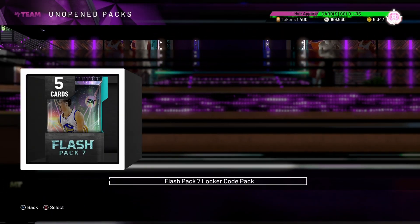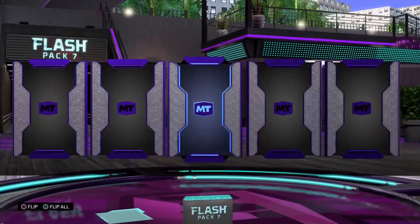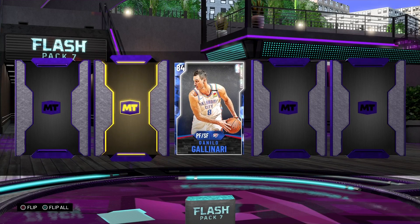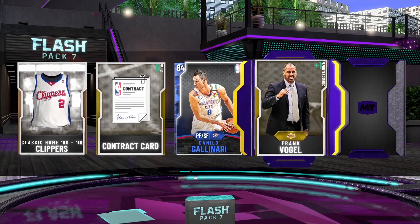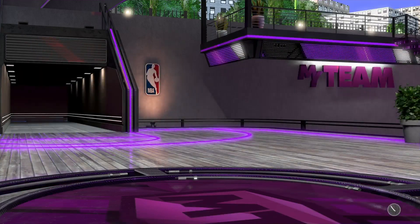Splash Pack 3, Splash Pack 3 — we got Gold Alex Len, Silver Nicholas Batum. Last pack — Splash Pack 3 — and we got Sapphire Danilo Gallinari. Gold — oh, and Ruby Donovan Mitchell!